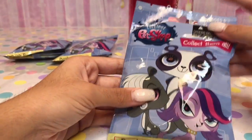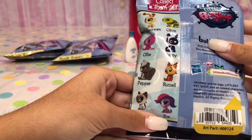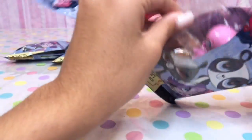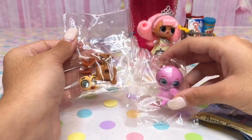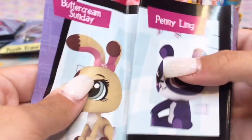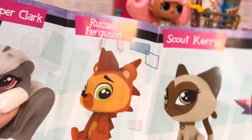Now let's open a Littlest Pet Shop. Let's real quick see all the ones we can collect. I hope we get Zoe — I feel like Zoe fits her personality the most. Let's rip this open. Which one did we get? Oh, you get two! Let's build them. Here they are together all built. I realized this came with a real checklist. Looks like we got Ollie the Arms and we got Russell Ferguson.